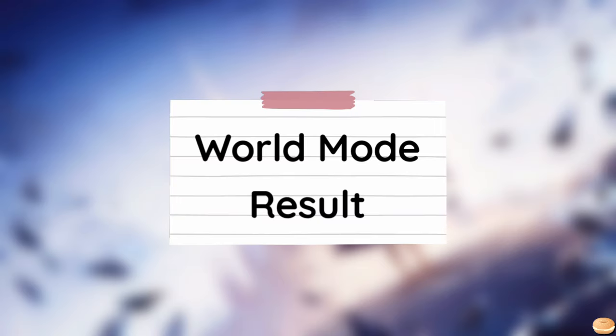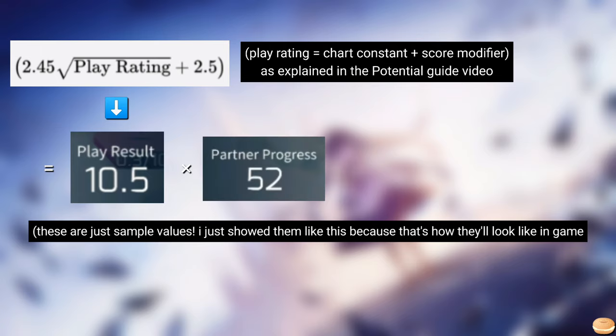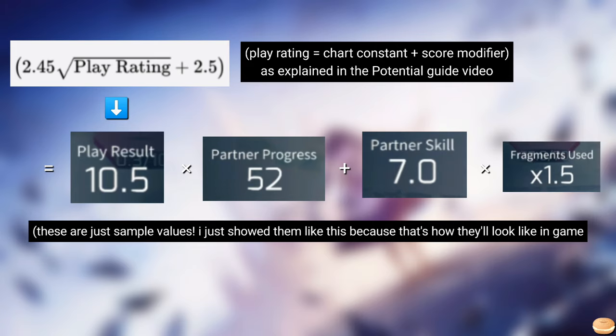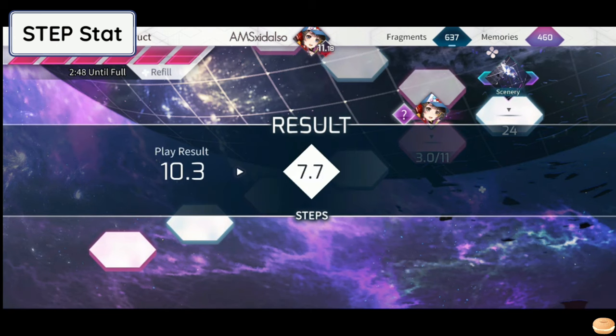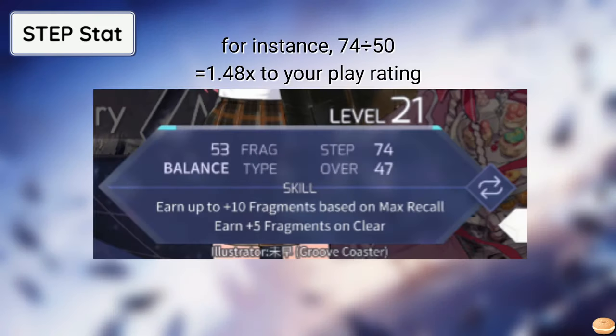How far you progress into World Mode is determined by the rating of the song you played — your result rating — multiplied by the step multiplier of the partner you're using, plus partner skill bonus and boost multipliers. Progression in World Mode is dependent on your partner's step stat. Partners with a step stat of 50 and above increase your final world result, while lower than 50 step partners decrease it. Divide the stat by 50 to see how much the partner you're using can affect your progress.